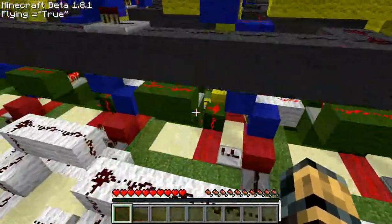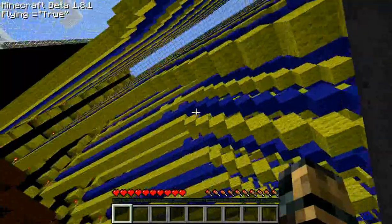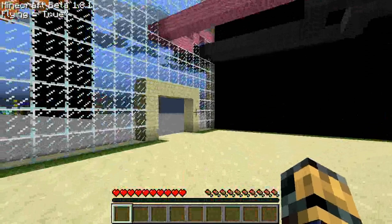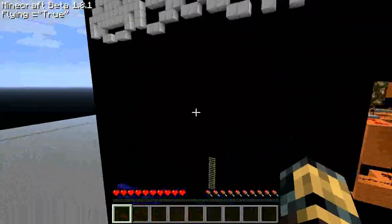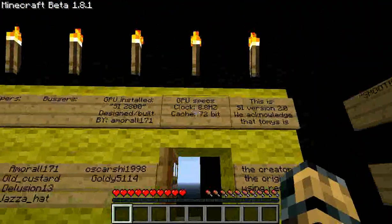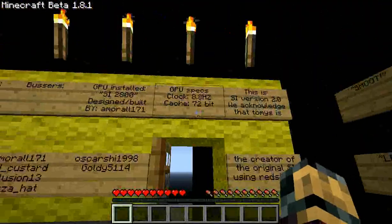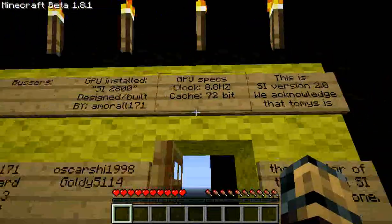And here's the GPU down here, and up there is the environment. There are actually 180 buses going into the screen. So there's 72 bits, and that's just the GPU specs. But I'm running it at 4 hertz instead of 8.8 hertz.